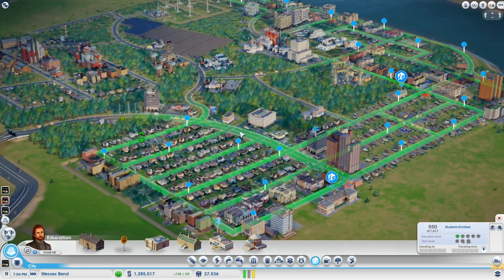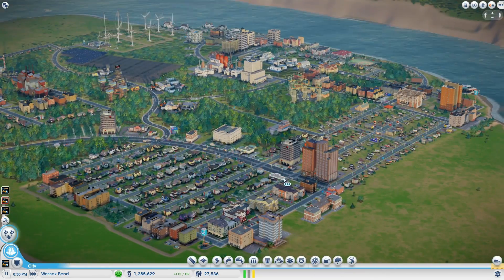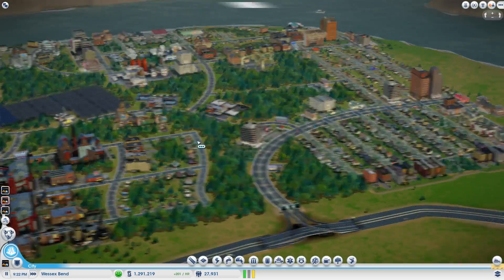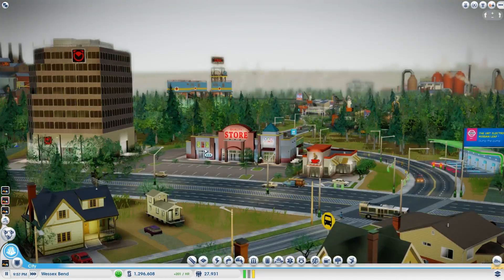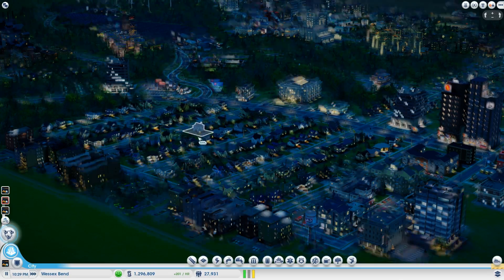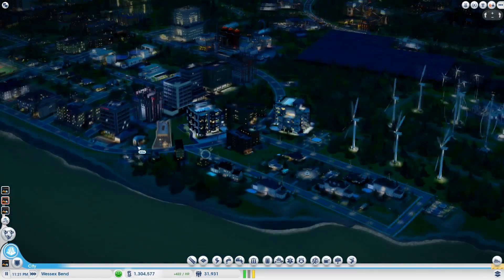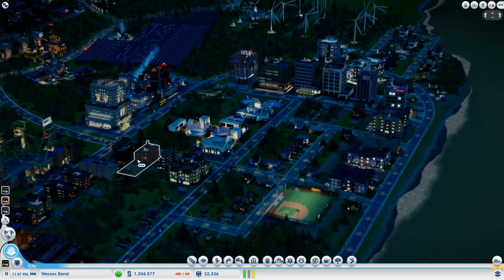It looks to me like the city needs to grow a bit more before we drop that high school. It will help — it's not imperative right now, but eventually it will be quite imperative. We have a lot of money, and I really could do it and still be profitable, but I like to be in the black — or green as I say, since it's the color green. I actually have an accounting background so I'm pretty well versed on the jargon. This side is kind of sprouting up here — it's all commercial, not bad.